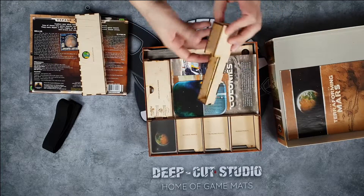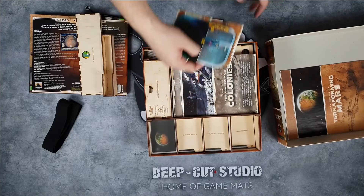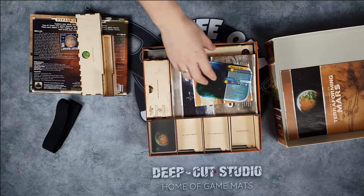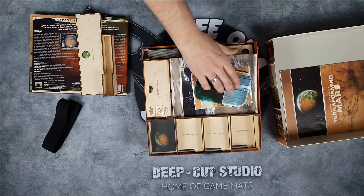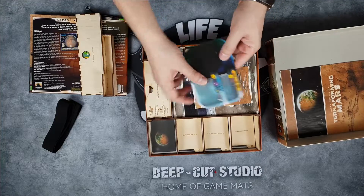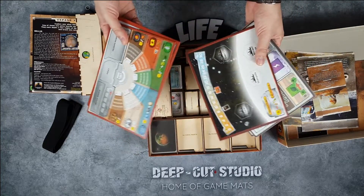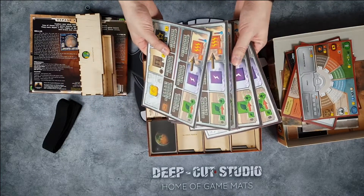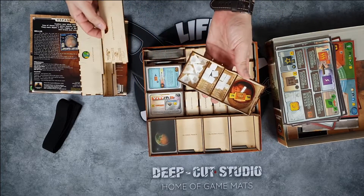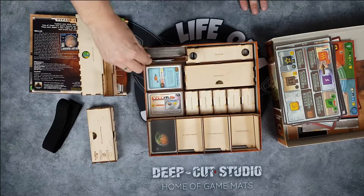Next we have this extra box compartment where you can keep pencils or whatever you wish — maybe some small Turmoil expansion pieces. If you Kickstarted the Turmoil expansion and got the two-layer player boards, you can store those here. I don't have those so there's a little room. I keep the rules and colony tracker here, along with all the boards from Turmoil and Venus Next and all the player boards. These regular player boards go here, and then we have the markers and trade fleet box to keep all of those tokens.